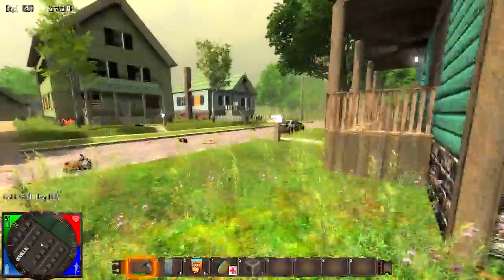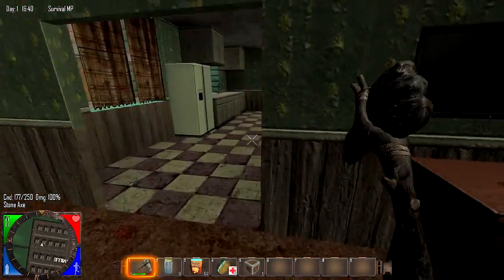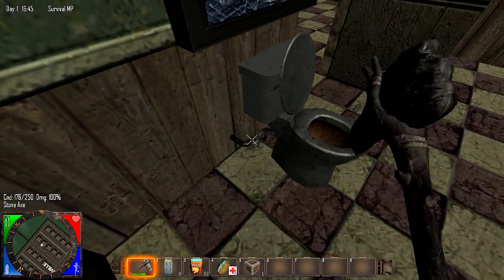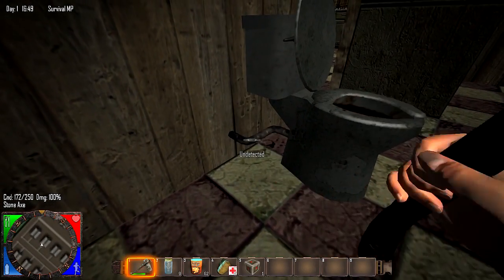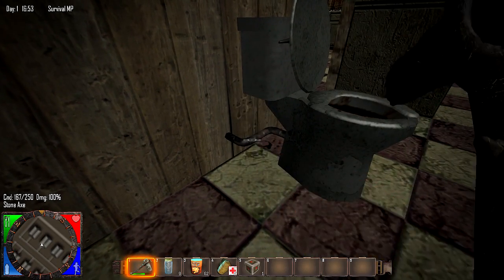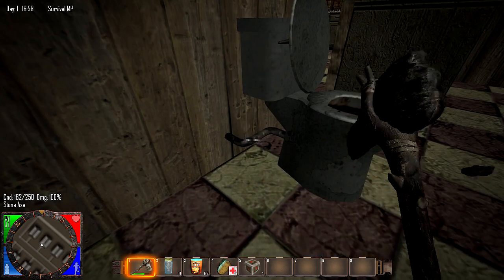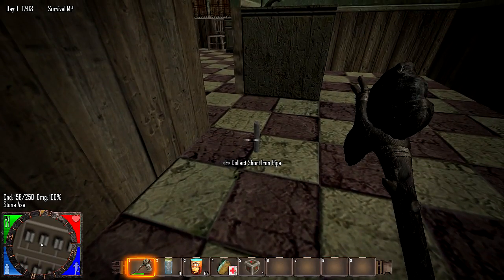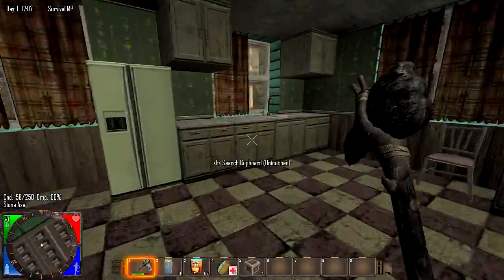Now I'm gonna show you the other place you can get one — if there is one in the house. You want to find yourself a toilet. If you find a toilet you can see the pipe. These things are a little bit of a bugger to try and destroy. I don't know if you have to hit the pipe or whether you can just hit the toilet, but this could take quite a while. There we go — you get a short iron pipe from that. So those are the two common places to get pipes from in order to build your forge.